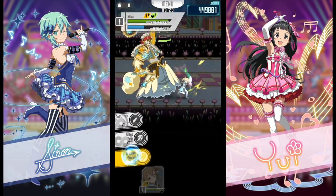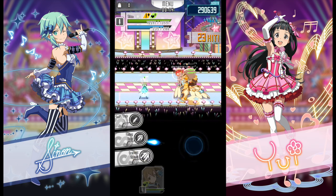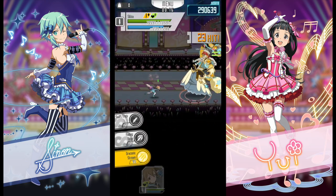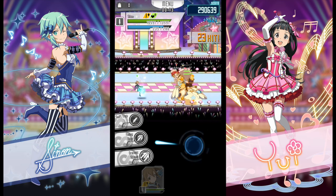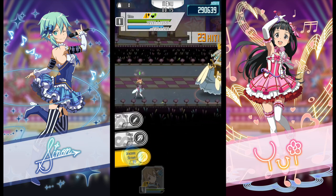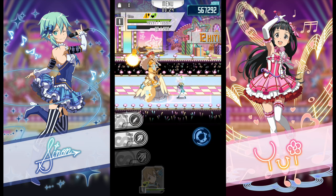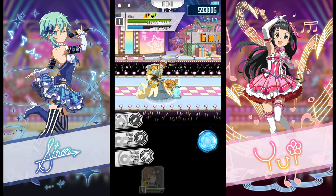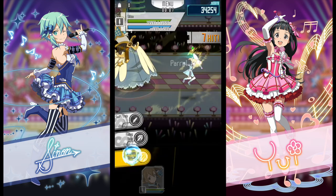You can also dodge the first one and parry the second one. Or dodge the first one and parry the second, since the second hit lingers a little longer. For the normal attack, you can easily parry it on the first hit. If he throws his arm down you can just parry it, or just dodge it — either way is fine.